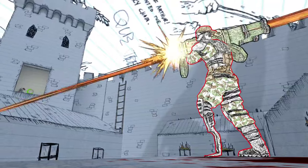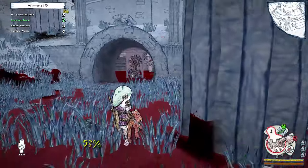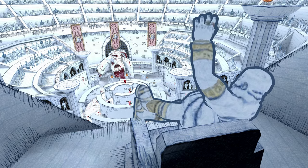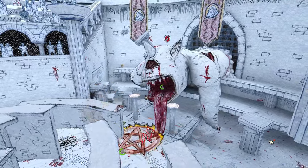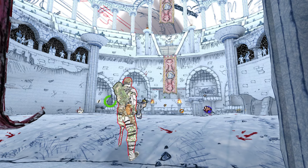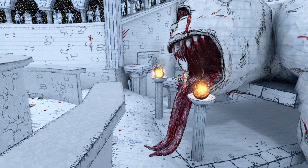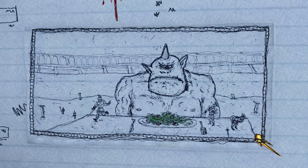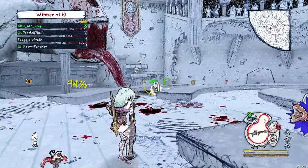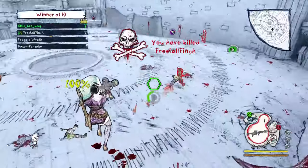One of the cool things about Drawn to Death is that because it comes from a teenage kid's imagination, there are no limits on where players can fight. One of our newest and favorite maps is called Gladiator Graveyard — a mashup between Greek and Roman architecture where you fight in a gladiator arena. The walls in the level move, rotate, and change the map's configuration, rising and falling to create sometimes a tight maze-like area and then opening up into a wide open arena space.